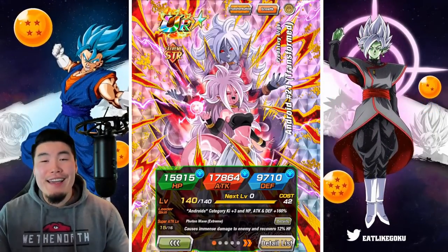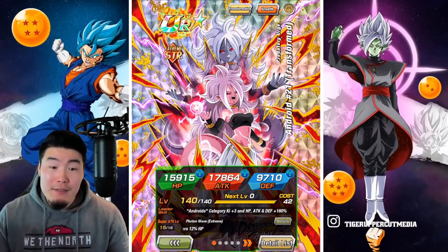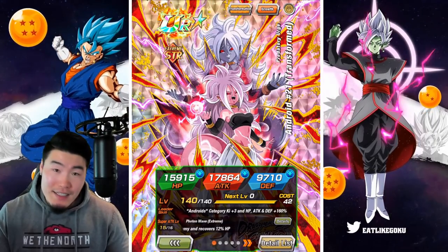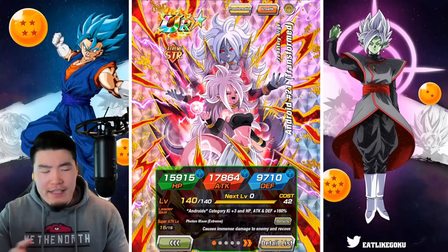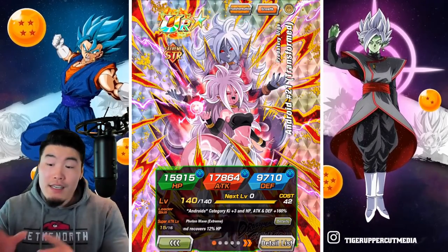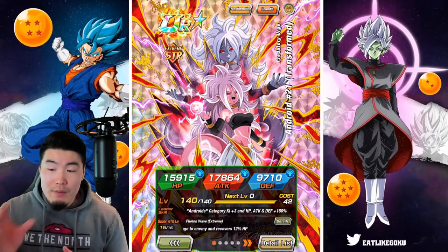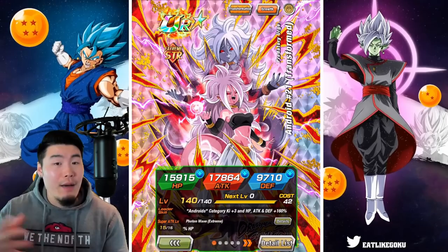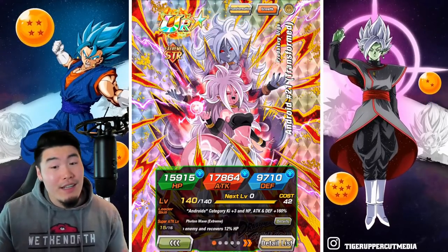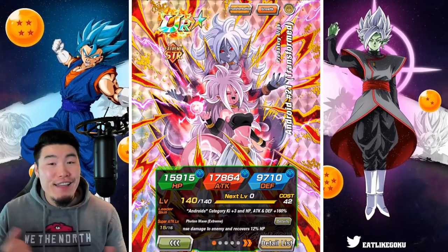But there you have it guys - Androids 21 and Androids 16 Extreme Z Awakenings. I was quite impressed to be honest. I thought they both performed really, really well, especially the 16. You can think of these two units as one being more offensive and one being more defensive. Obviously the 16 is more geared towards defense with some offensive potential, whereas the 21 still can tank and still has good defense, but she's much more of an offensive unit. She does a lot more damage without as much of the tanking ability of 16. So if you guys have both of them, I would just run both on the optimal Androids team right now.